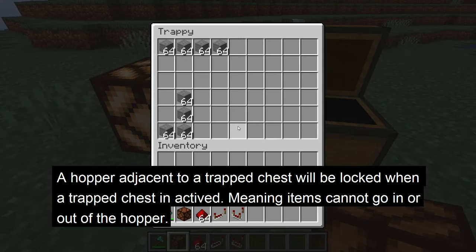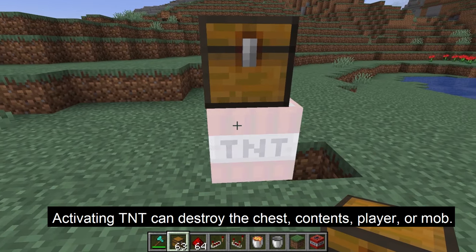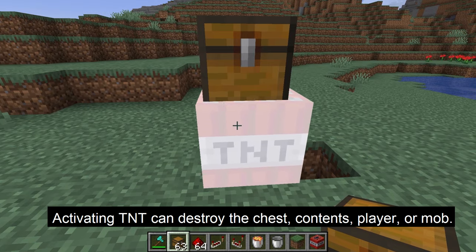With a hopper, when the trap chest activates, this can lock the hopper and not allow any items to go in or out. Also, activating TNT can destroy the chest, the contents, mobs, or players.